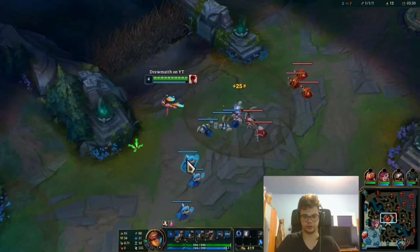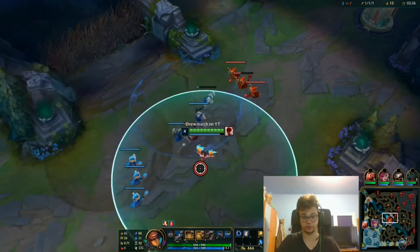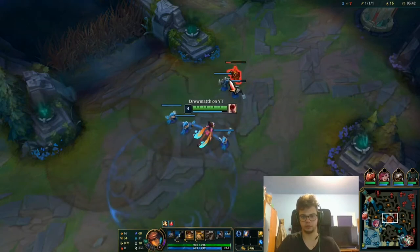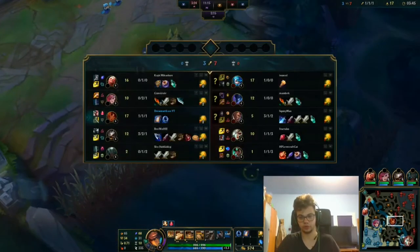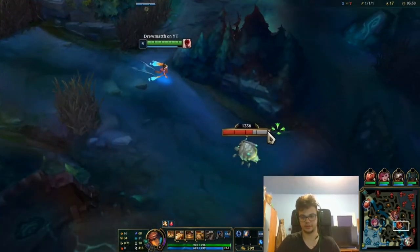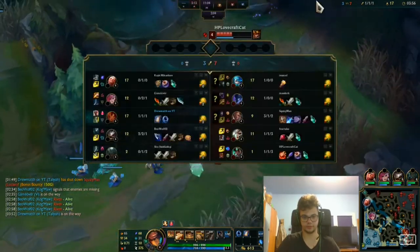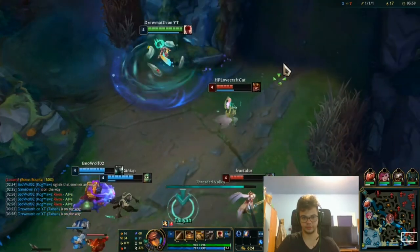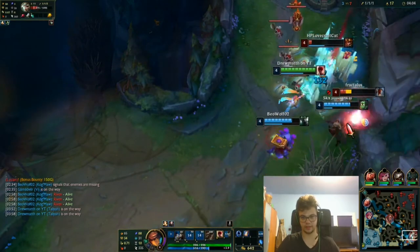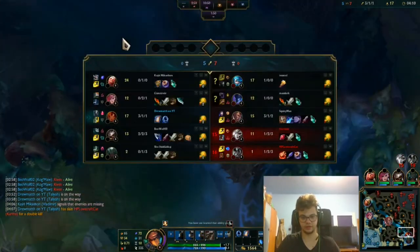Nocturne with Skarner ult can be annoying but it's not that bad. With Mordekaiser ult — good luck escaping. This guy with Ahri ult — meh, not half bad, can go both ways to roam. I'm going to try here. Yeah, they are fighting. Kicking into their face — excellent. Going back now because we want that sweet tower gold.